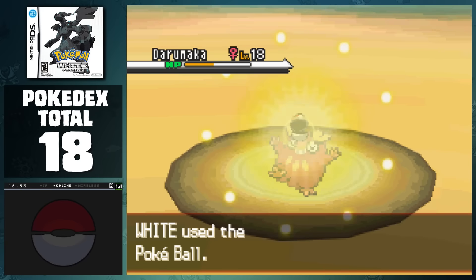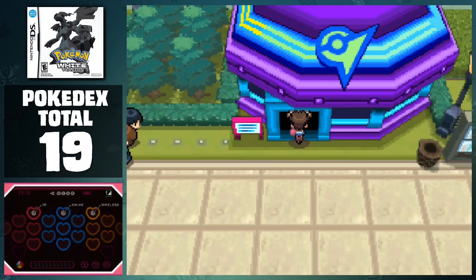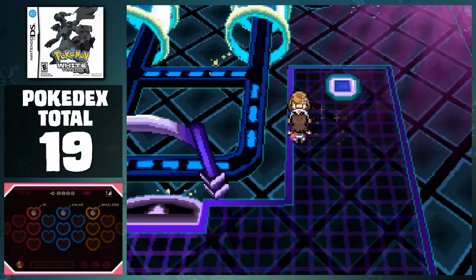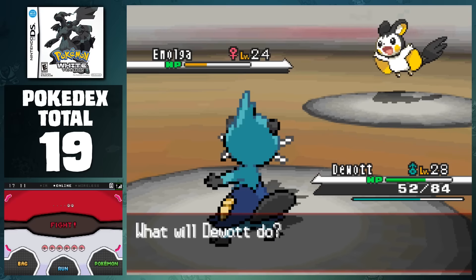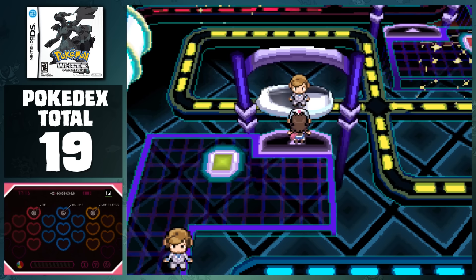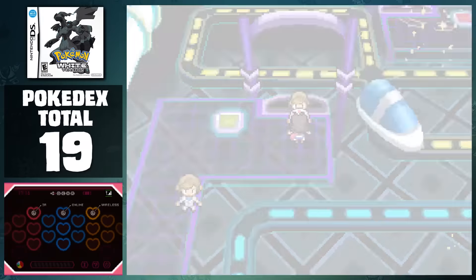Before we reach Nimbasa City, we finished off Route 4 by catching Darumaka, as well as made sure to purchase the TM for Return again. After a normal battle with N, we can immediately take on one of the hardest gyms for this game: Elesa's Gym. This is the final roadblock for this game, and it's for quite a lot of reasons. The most obvious issue is that this gym is based around Electric-type Pokemon. Almost every hit does at least half health, so you either need to have a bunch of money, or you need to go and heal after every few battles. To add to that, almost all the trainers in the gym are unavoidable, and they either have Thunder Wave or the ability Static, so it's almost impossible to get through this without using at least a few paralysis heals.